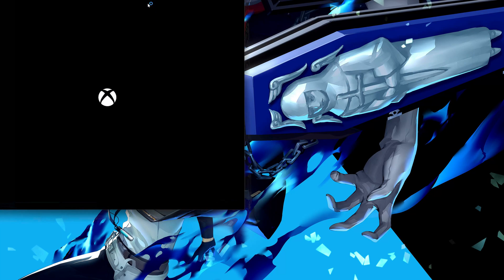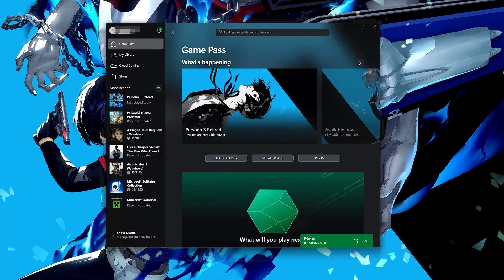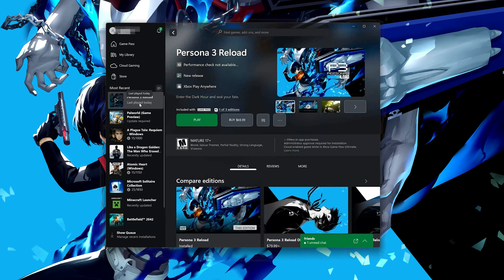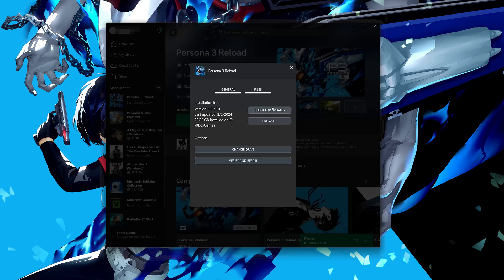Open your Xbox app. Select Persona 3 Reload. Click on the three dots. Select Manage. Open the Files tab. Click on Check for Updates. This will check for updates in case there's a new update that will resolve your issue.